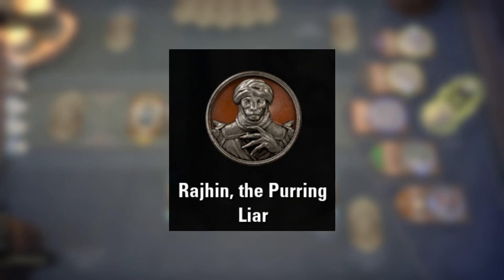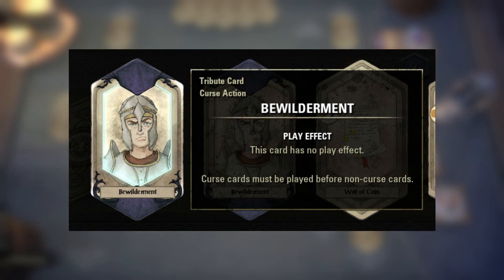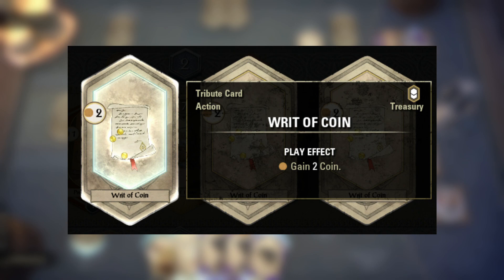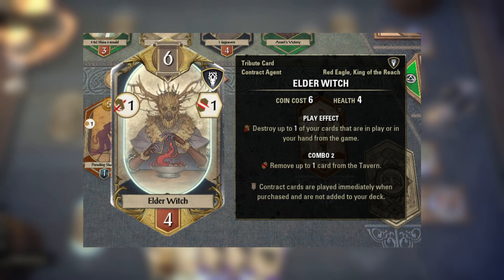Countering Red Eagle is best done with our friend Rogine. Rogine is a deck that a lot of people tend to sleep on, but if you notice that your opponent is utilizing a lot of card deletion, Rogine is great for padding their deck back out. Even if they used the treasury to delete the curse, the treasury writ is still polluting their deck from what they wanted to do. Secondly, make sure you are absolutely sure you are destroying Red Eagle's agents. They're generally quite low health, but if given the chance, they'll delete half of the opponent's deck before you can even realize it.